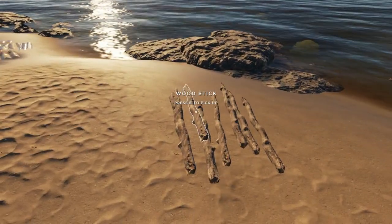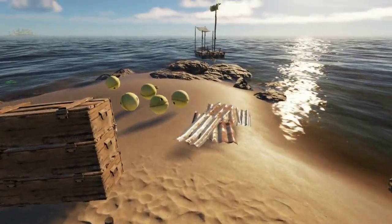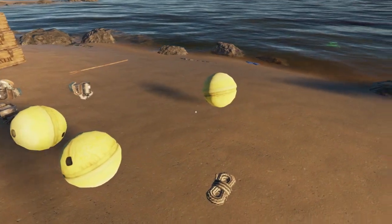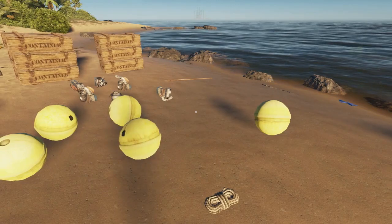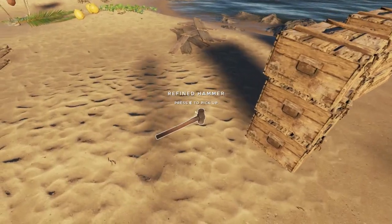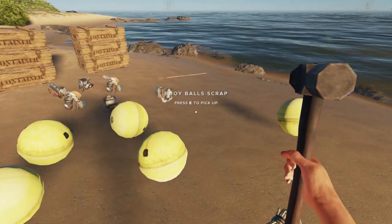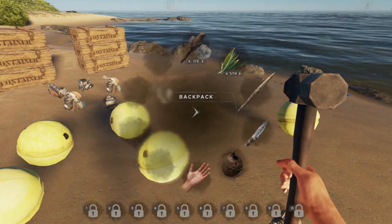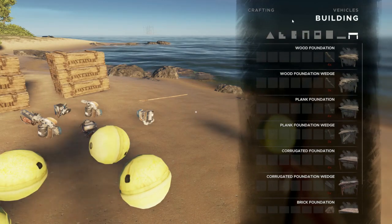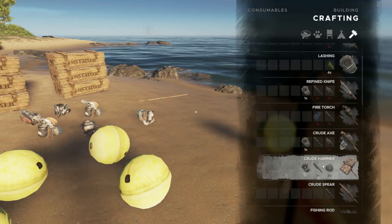Let's get to extending our raft, because that was the whole point in coming out here. We were able to find five buoys and I've built a lashing. We need our hammer — you could use the refined hammer, the unrefined mallet, or the crude hammer. Let's take a look — crude hammer, sorry.